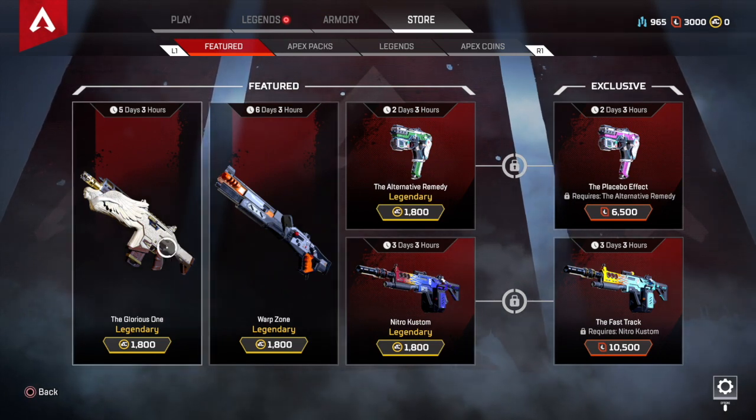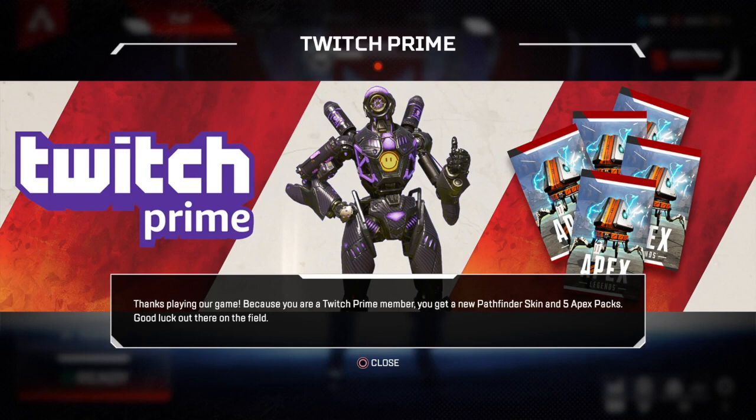So I'll get the Twitch Prime pack and I'll be right back. So I'm back everyone, I just got the Twitch Prime pack here, and now this screen pops up that says Twitch Prime: "Thank you for playing our game. Because you are a Twitch Prime member, you get a free Pathfinder skin and five Apex packs. Good luck out there on the field."